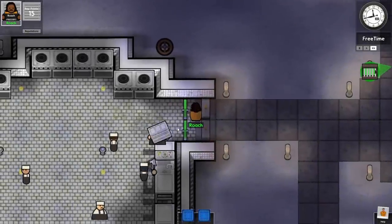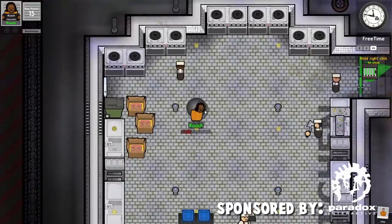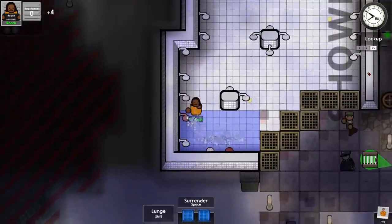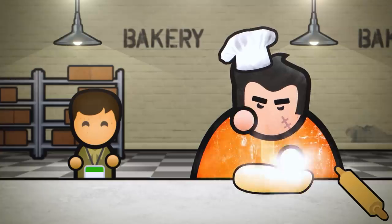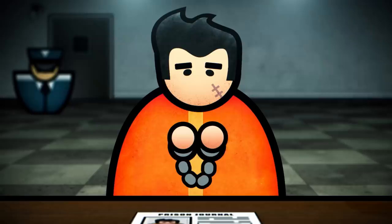Hey everybody, I'm Blitz. Welcome back to a game called Prison Architect. I'd like to thank Paradox for sponsoring this video. They released a DLC for Prison Architect a few weeks ago called Second Chances, where you can finally give your inmates a fresh start in life with reform and rehab features to help them improve their behavior and reduce their sentences.